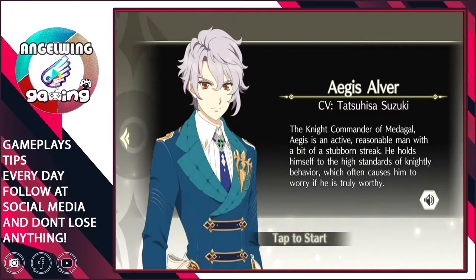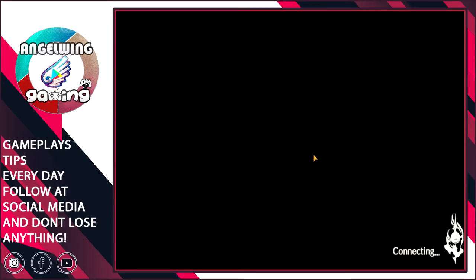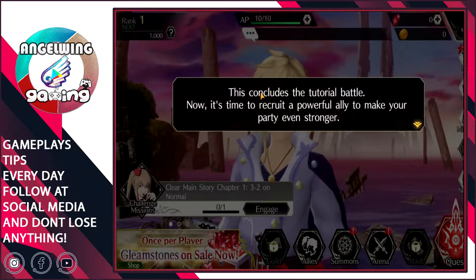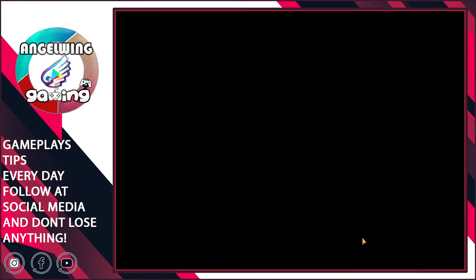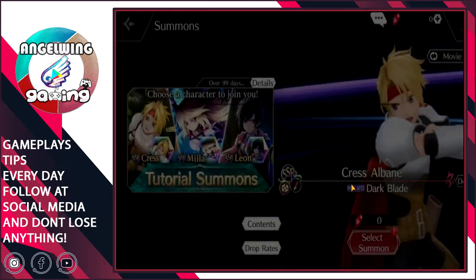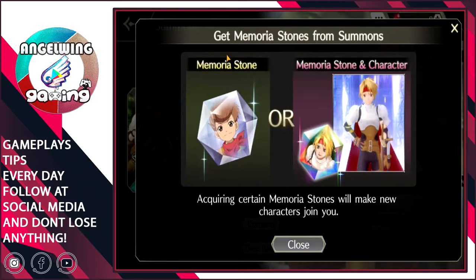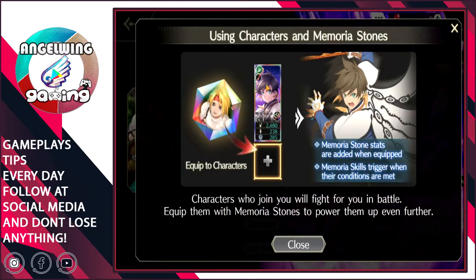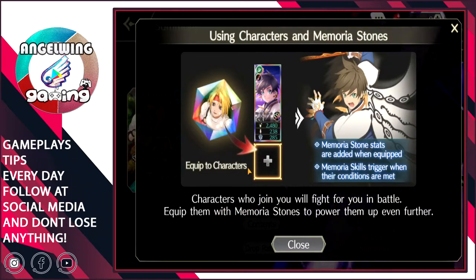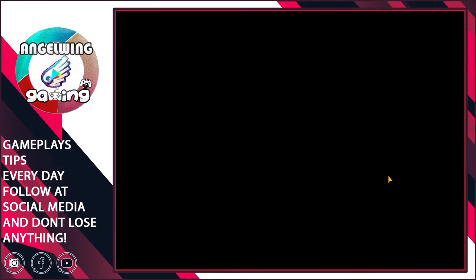We're back — the download is finished, here we go. Now it's time to recruit powerful allies to make your party stronger. The first step, as always, is to summon a character. Querying a memory stone will make a new character join you. We can also equip a character as an assisting character down below.